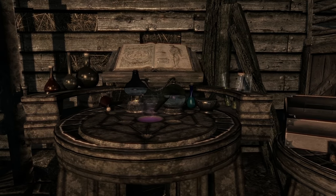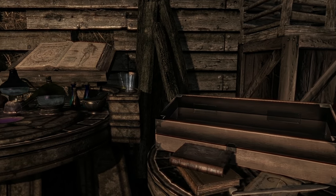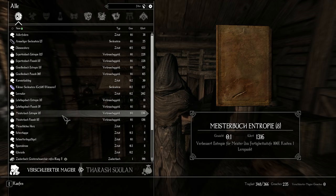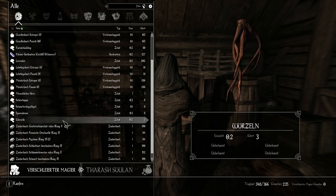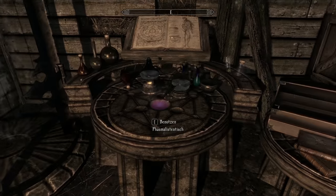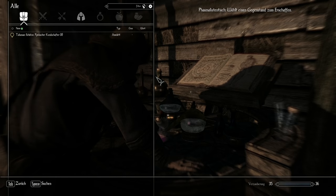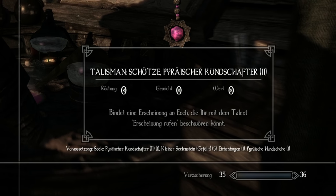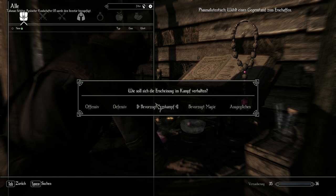To bind a soul to a trinket, a Phasmalist workbench is needed. But since Phasmalism, like Psionics and Entropy, counts among the forbidden schools, these cannot be found in law-abiding locations. Quick side note — Entropy and Psionic spells can now also only be purchased from wild mages outside these law-abiding locations. The next step is to gather all materials required: all trinkets need a soul gem, ectoplasm, and bone meal, plus some additional unique items, as well as a certain level in enchanting.